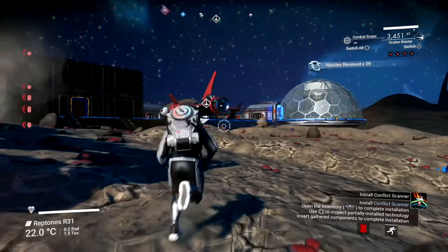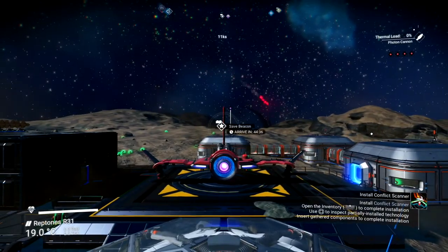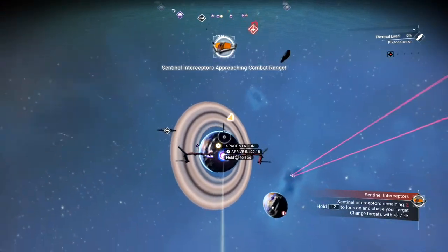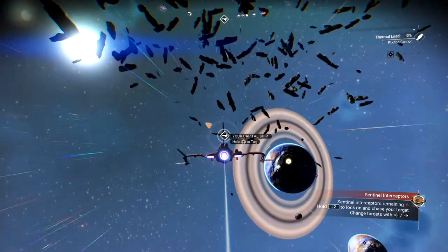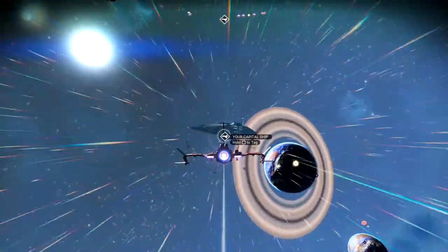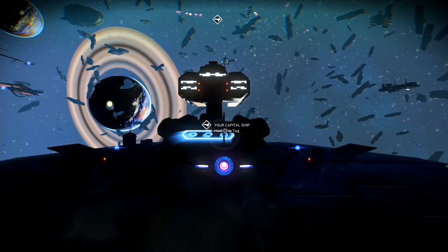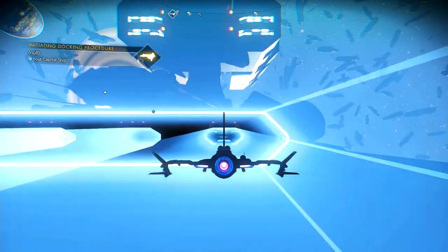I just got my walker brain and now I'm heading back to my ship. I'm going to my freighter that I spawned right outside this planet. If you don't have a freighter they're really useful — once you start the game you have the option to get one for free, and if not you'll need a lot of money to buy one. Having a freighter is really good for storage space, missions, and passive income.